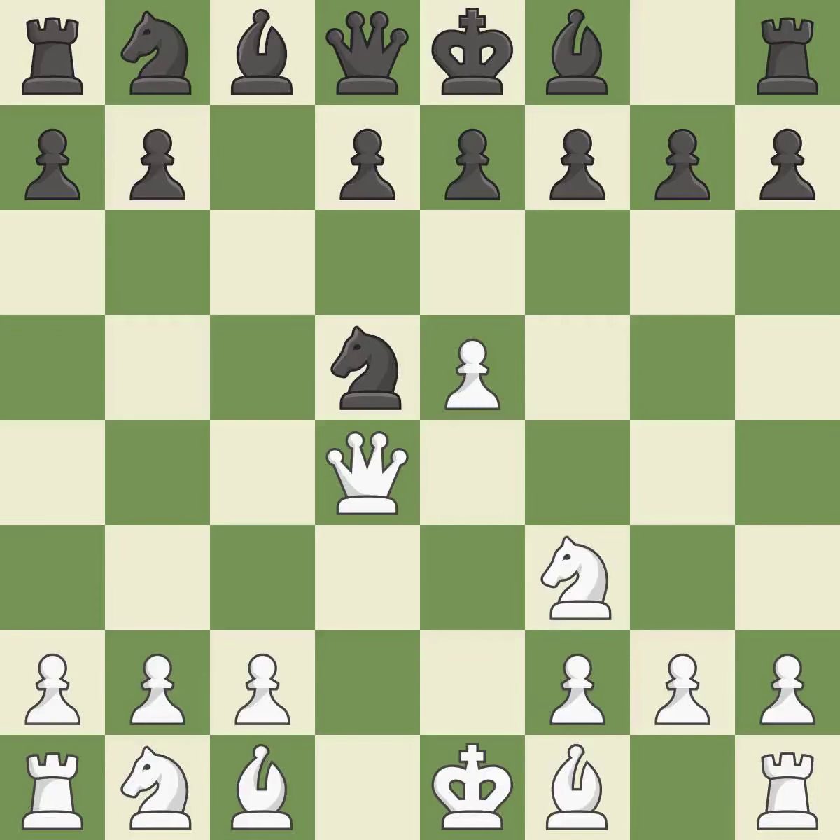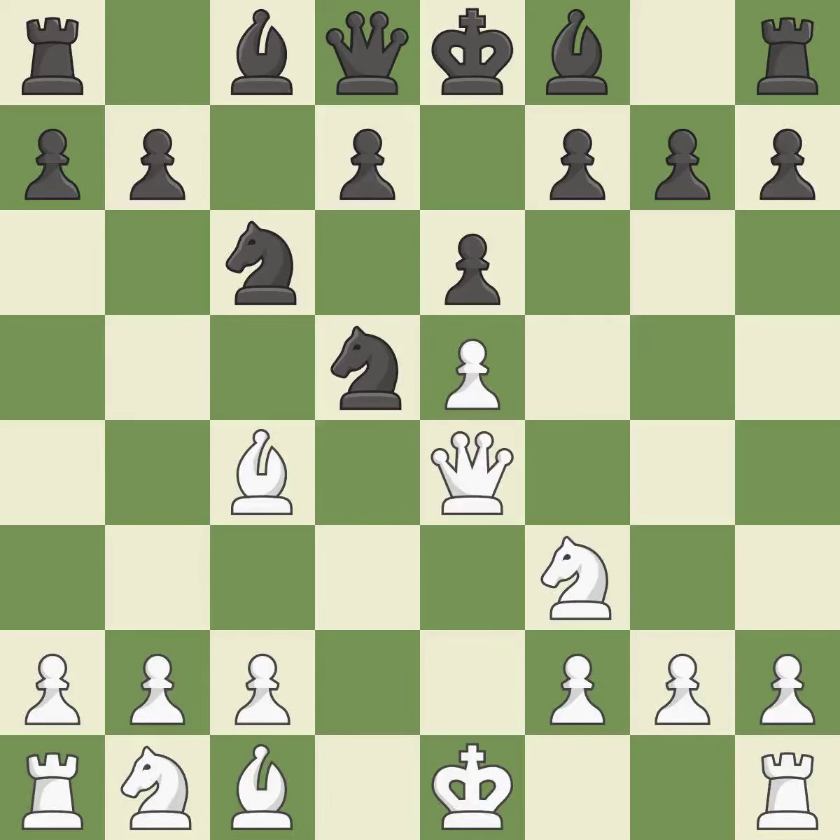Backs off. This defends a knight that was under attack and had no defenders — this is the only good move. This develops a piece while also winning a tempo on a knight. This activates a piece and simultaneously wins time by attacking an opposing queen. This moves the queen to safety; it is the last book move.